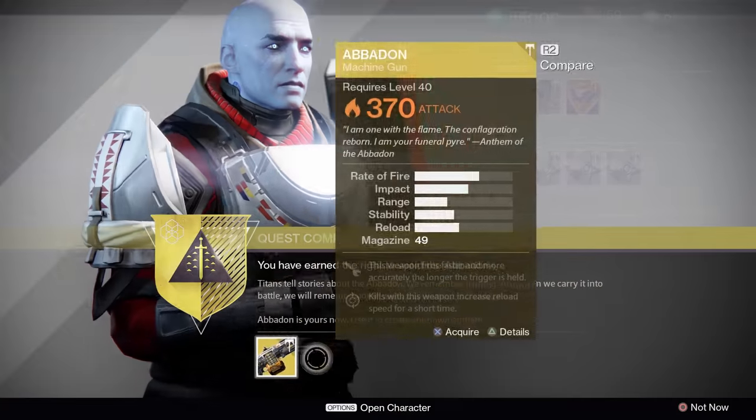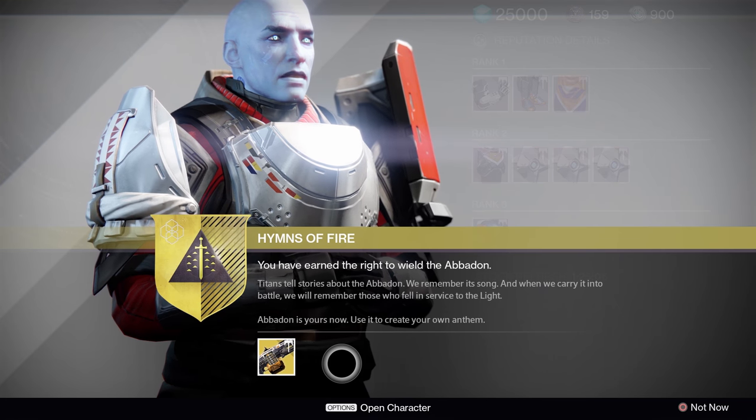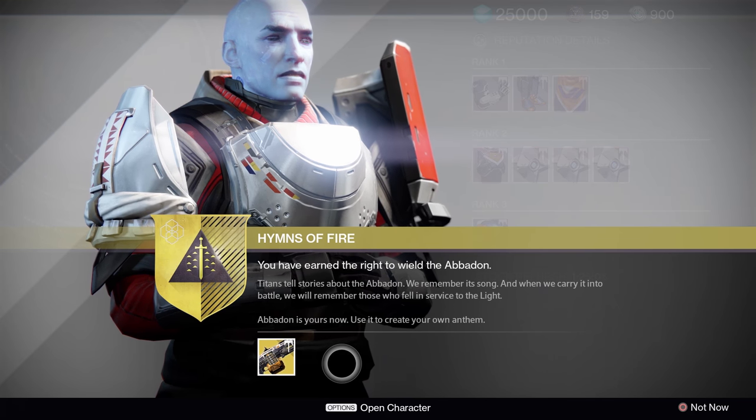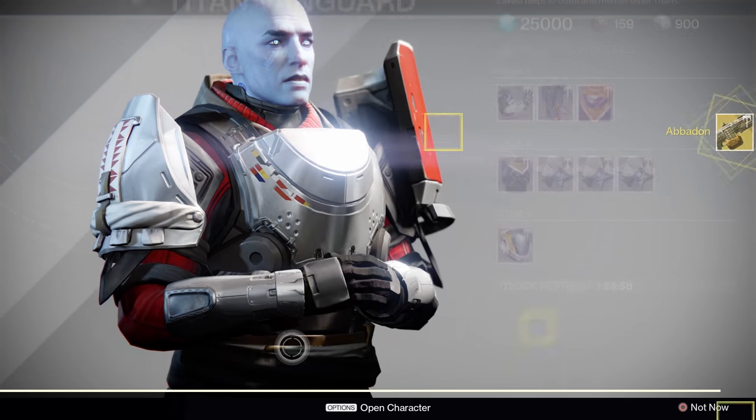Both machine guns are literally Thunderlord with different elements. They handle the exact same way as Thunderlord — recoil, spread, perks, you name it. So that's how you get all of the exotics with The Dawning.